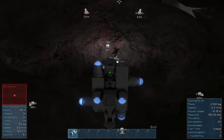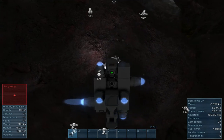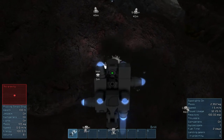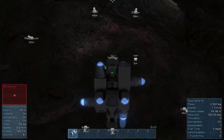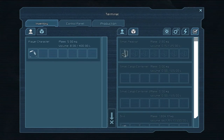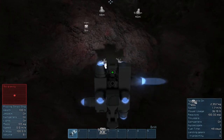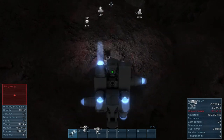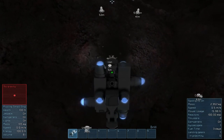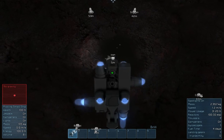Somebody mentioned in the comments that you can see the drill's inventory from the cockpit, which is true. From here, if I hit K while in the cockpit, you can tab over to inventory and see the small reactor, the two cargo crates, and the drill. I haven't quite figured out the ratio of how much ore you need for ingots yet - I'm kind of doing a one-to-one at the moment just to be safe.